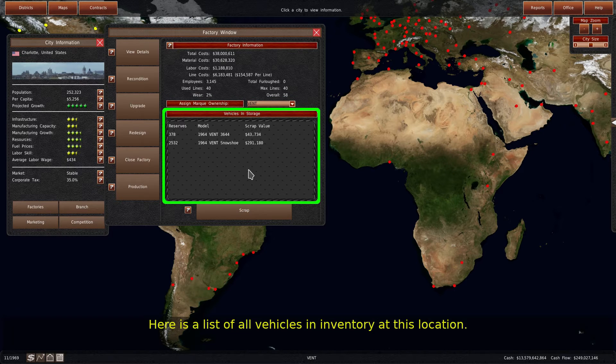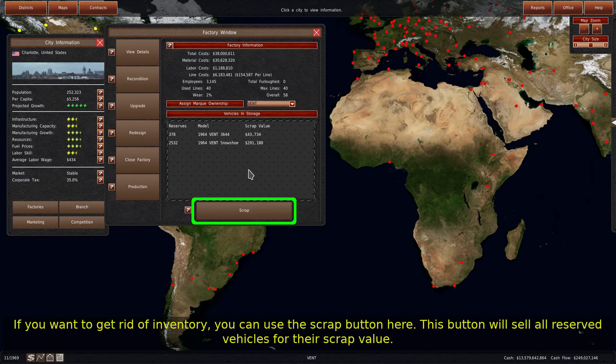Here is a list of all vehicles in inventory at this location. If you want to get rid of inventory, you can use the scrap button here. This button will sell all reserved vehicles for their scrap value.